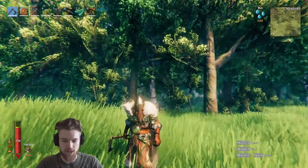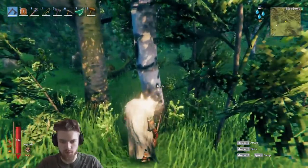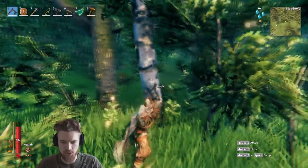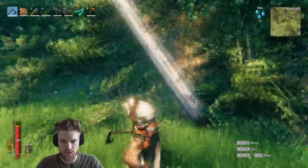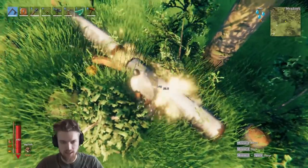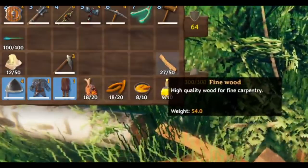We're also going to need some Fine Wood, which can be mined with an iron or bronze pickaxe. You just need to find a birch tree or an oak tree in the meadows and then chop it down — within you'll find some Fine Wood. We've now got 27 Fine Wood.